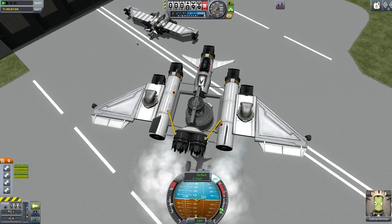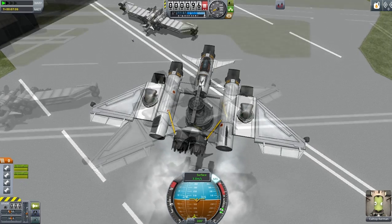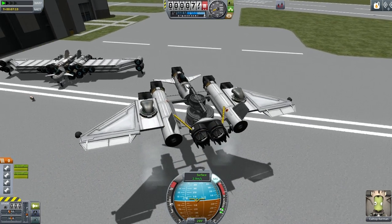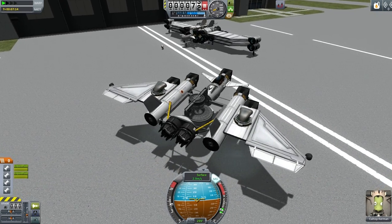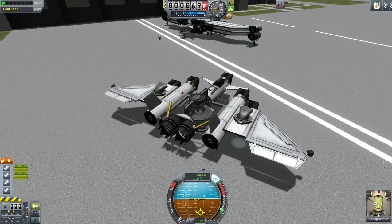The vessel you see in the background is a really neat aircraft — it's a space plane. It is also VTOL capable when it lands in the vertical position, and it is able to go non-stop from Kerbin to the moon, land on the moon, and come back to Kerbin. There's a video of that if you'd like to see it.